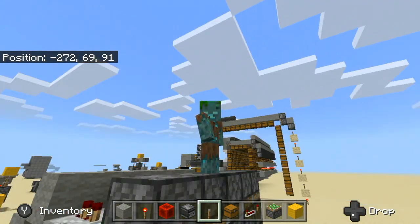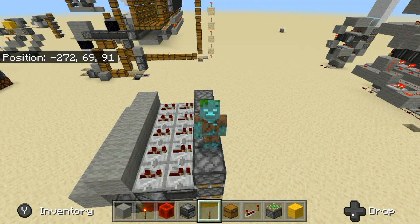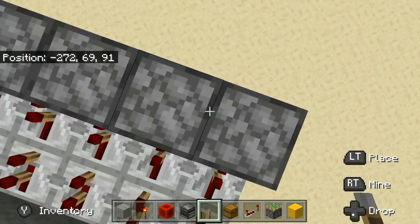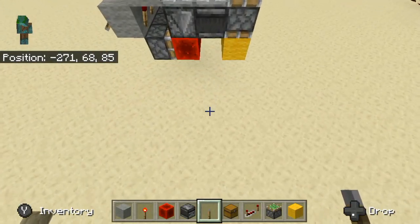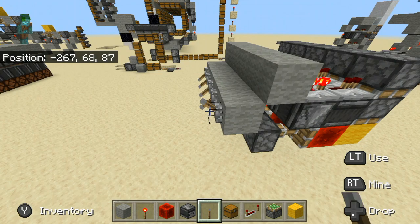And today I'm going to show you how to build a vertical downwards double piston extension that is also tileable. So let me show this to you.